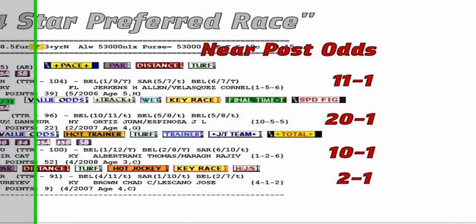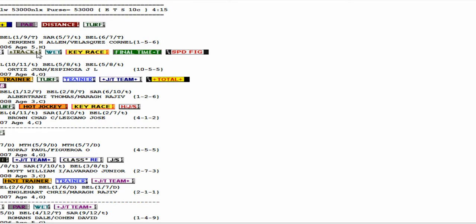Now let's take a closer look at the 1. There are a lot of icons here. Most significant is the green and white icon that says 'Final Time T' — I really love this icon on turf races. It really does well. What this stands for is that this horse has the best final time rating on the turf. So if that race is repeated today, this is the horse to beat. Not only that, he's got the best full card report speed figures — the highest speed figures by our method of calculation.